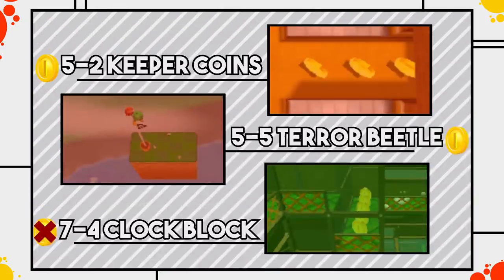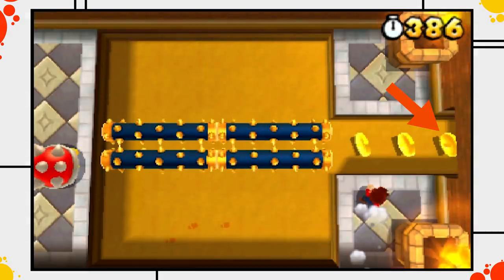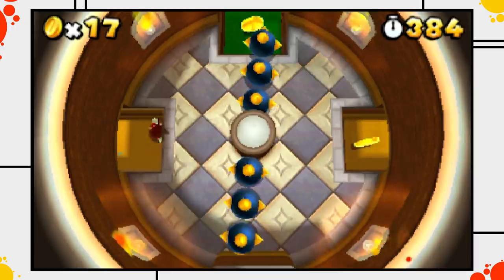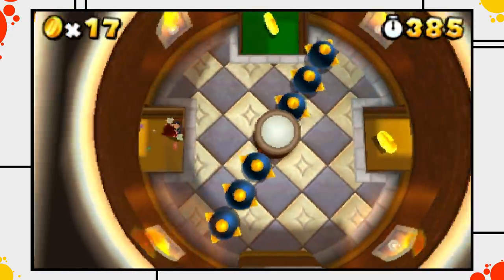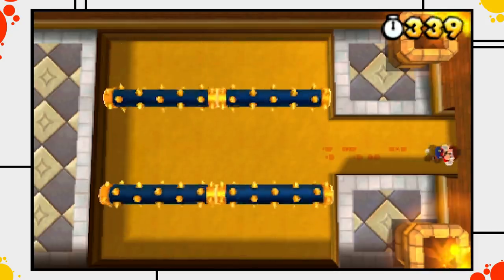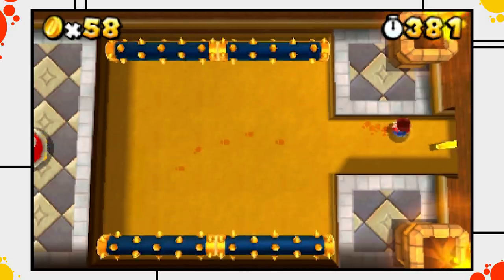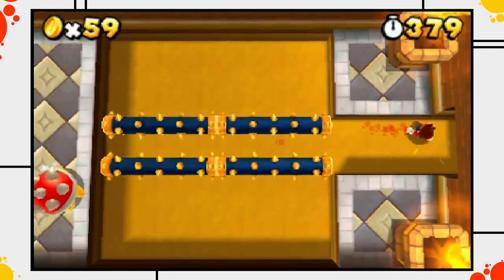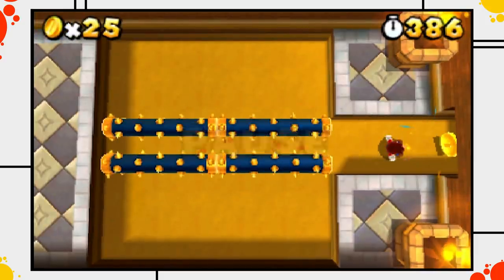Let's take a closer look at the doorway coins in 5-2. The problem here is a coin in this hallway whose hitbox completely fills the entryway, making it impossible to proceed into the second part of the stage. Jumping over the coin is not possible because the doorway is way too low, and waddling past the coin is also impossible — well, because of the coin.